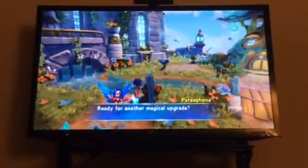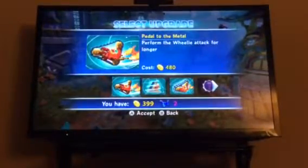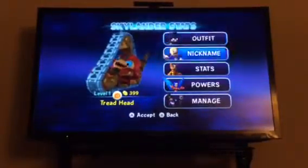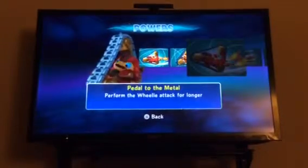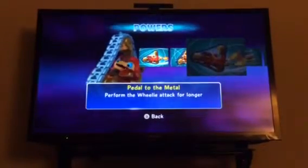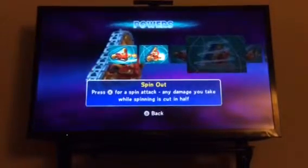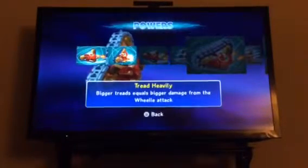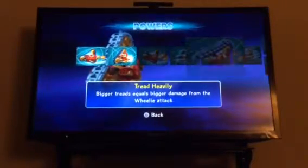Let's see what upgrades I can get. I haven't upgraded him yet, so we're just gonna look at his upgrades. Hold to the Metal: hold the wheel attack for longer. Press X for Spin Out, a spin attack where any damage you take while spinning is cut in half - which is actually really good. Tread Heavily: bigger treads equals bigger damage from the wheelie attack.